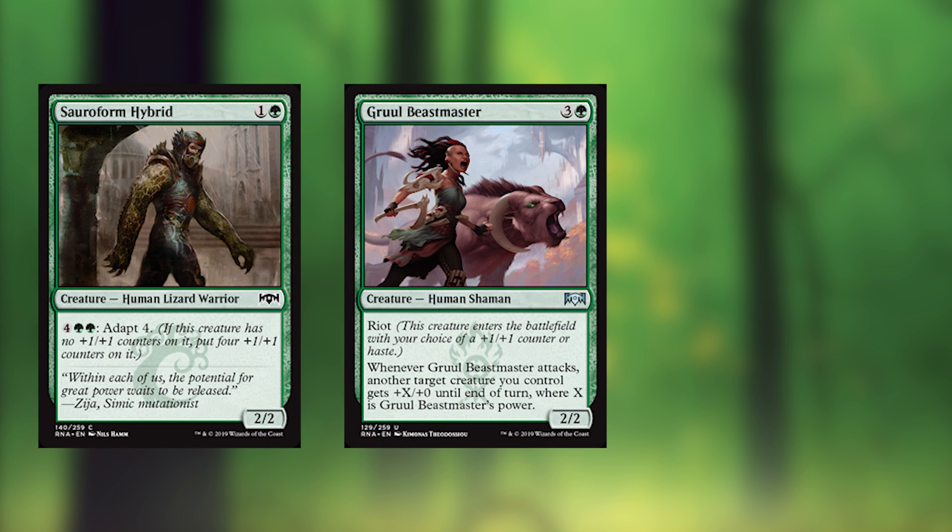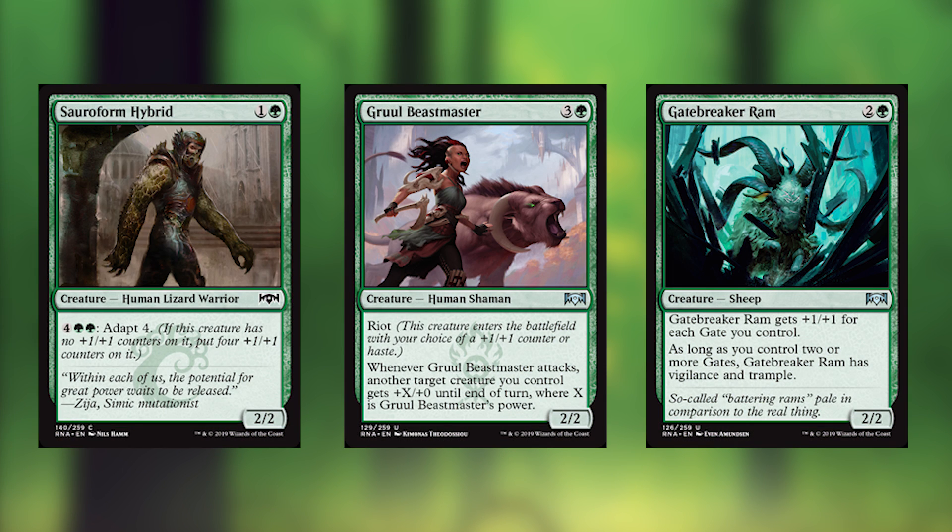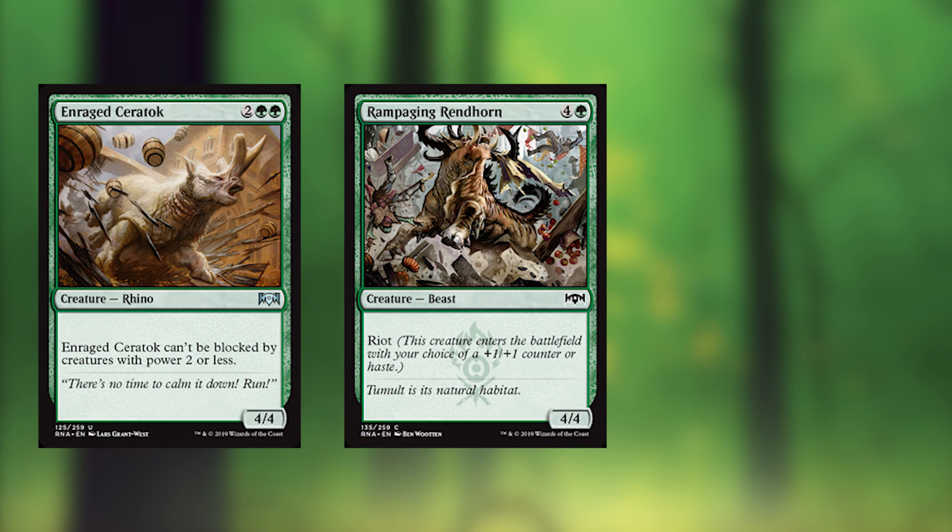Saroform Hybrid, Gruul Beastmaster, and Gatebreaker Ram are our first three cards in green. The Hybrid is reasonable early and gets big late — I like that kind of ability. Gruul Beastmaster is good for tons of surprise damage. You know that when you attack with this the first time, they're unquestionably going to block, so you're probably going to push a lot through. Gatebreaker Ram is good for that five-color or four-color deck that I am personally looking forward to building. Enraged Saratok, Rampaging Rendhorn, and Trollbred Guardian are our Hulk-smash cards in green.